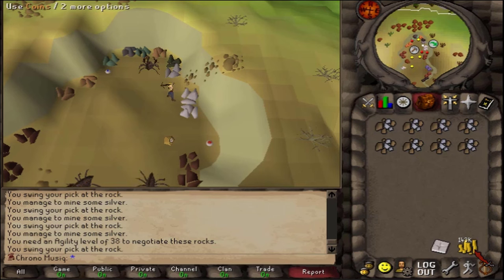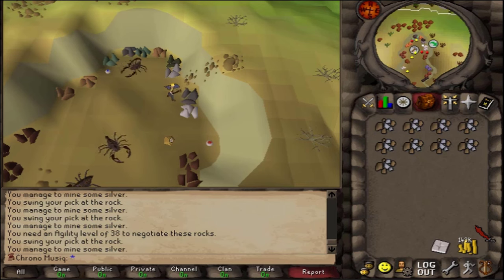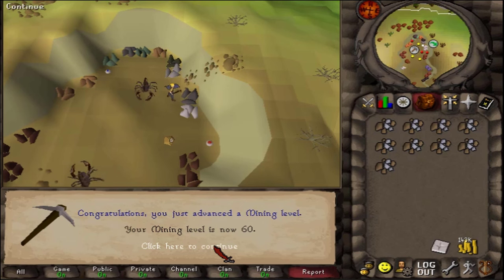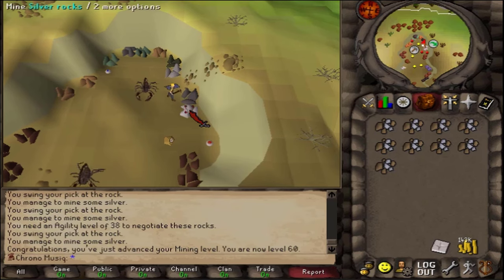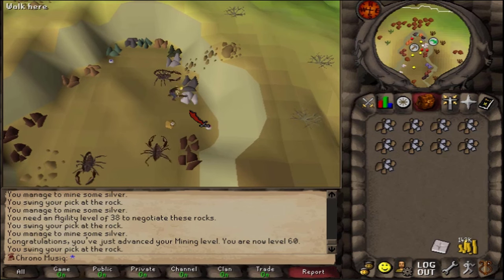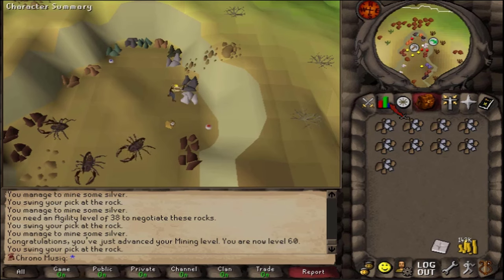Here we go — that is already all the money that I need for the best-in-slot items that will be released in the next game update. And that is also 60 mining. The mining guild has not been released yet, but it will be released very soon. And as you can tell by my inventory, there is still no diamond. So I think it is going to be a no-show for the diamond.